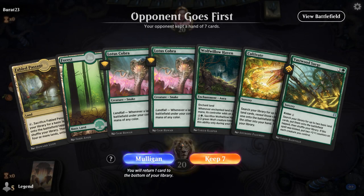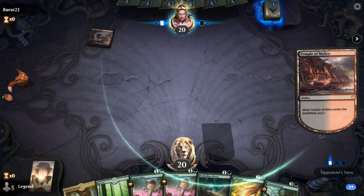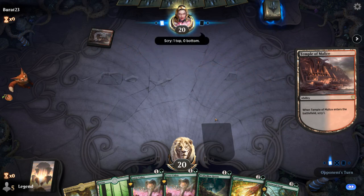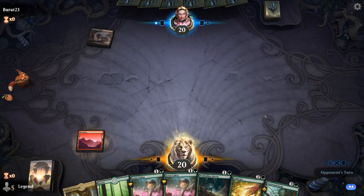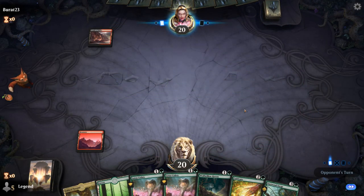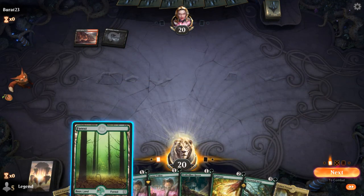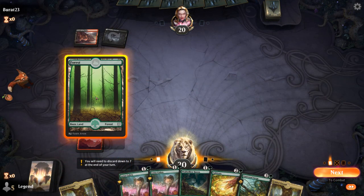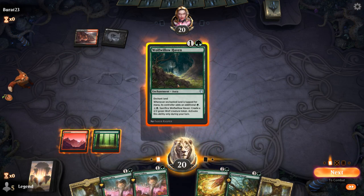We're on the draw. This hand seems okay — I am lacking a finisher like Scuteswarm or Fil, but we do have all the ramp we need early on. Opponent is on red-black, so I don't really want to play a Lotus Cobra when they can so easily kill it, so let's just play Haven.